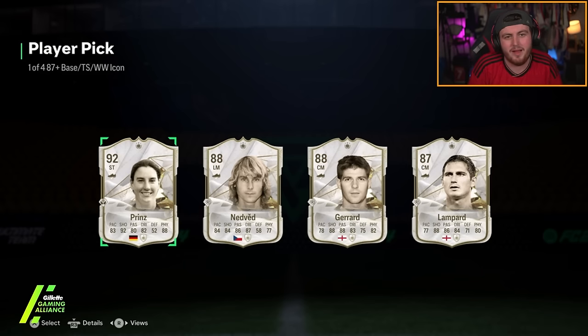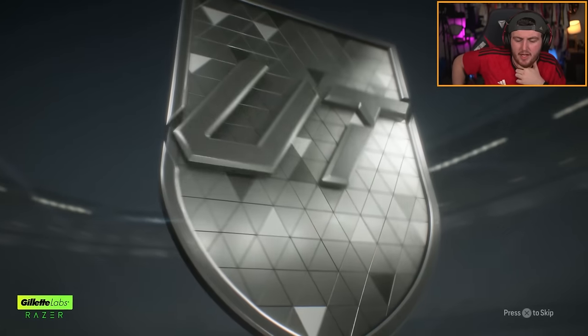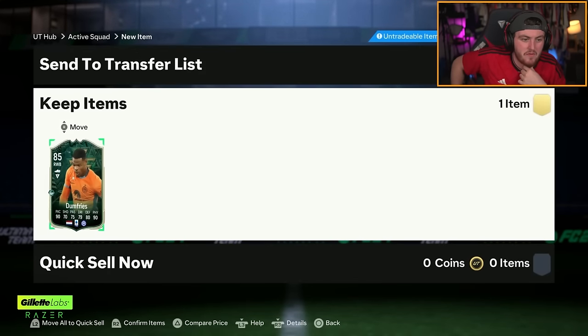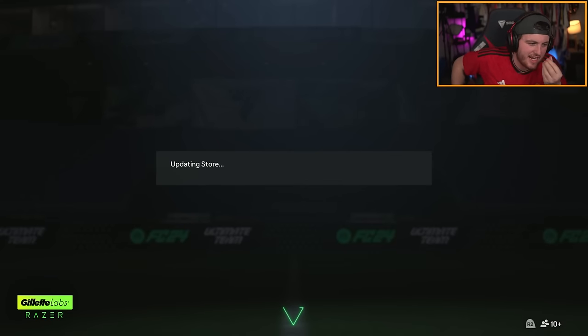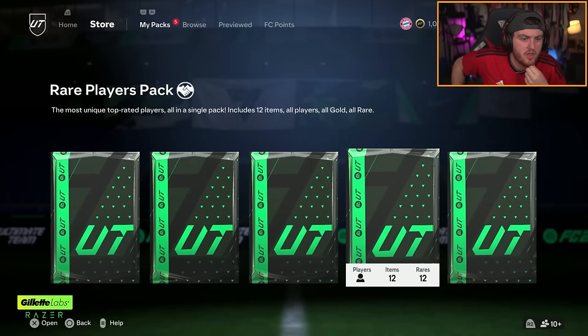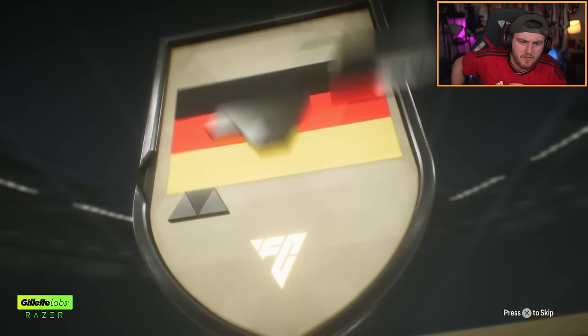We're hoping we can get something decent from this campaign pick — it's green, that means it's a road to the knockout conference league card. It's Denzel Dumfries — oh, it's a winter wildcard. Fair enough, I didn't think that green was the same green as a winter wildcard. It's got an 84 times 20 amongst other reward packs — we're hoping for some decent future stars or future star icons.